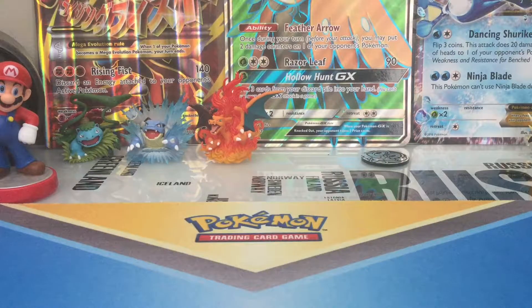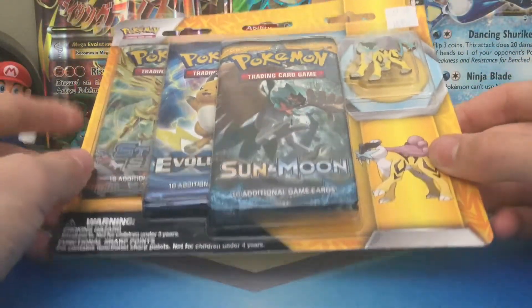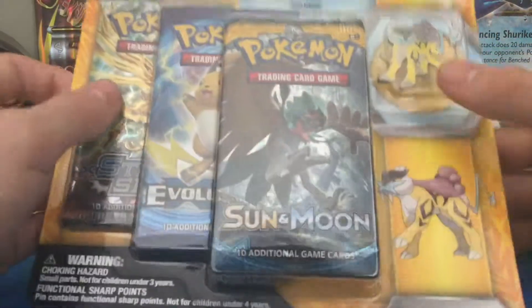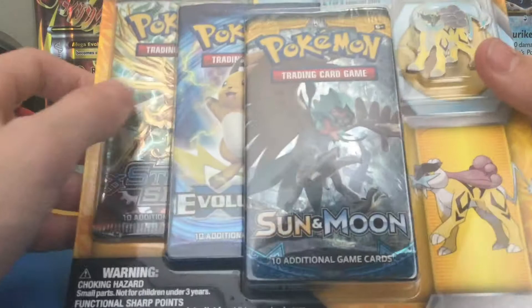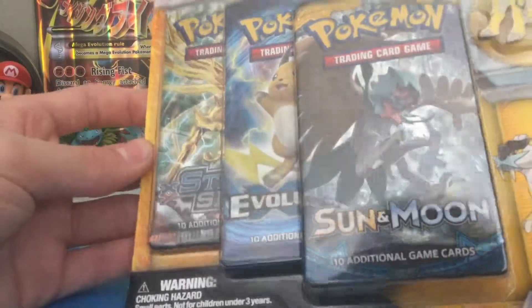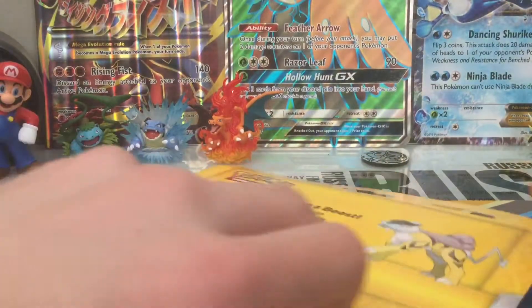Yo, what's going on guys? It's Dankdedene, and we're bringing you back another Pokemon video. This episode we are doing the Raikou Blister. We already did the Suiakun one on our channel. We're gonna do Raikou and then Entei, and we might do a couple videos in between. Without further ado, Sun and Moon, Evolution, Steam Siege, and the pin are waiting for me to get this open.